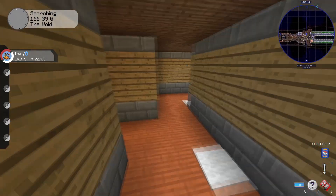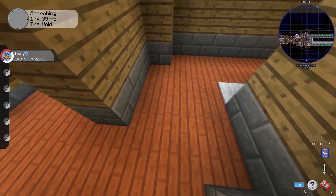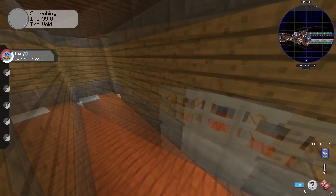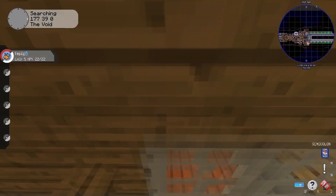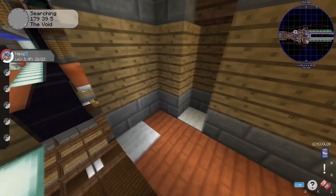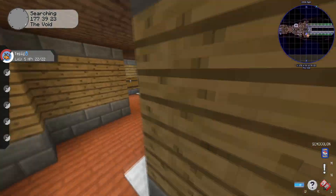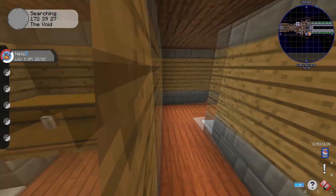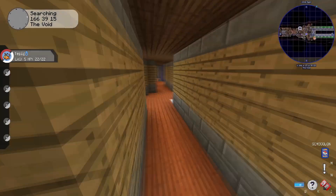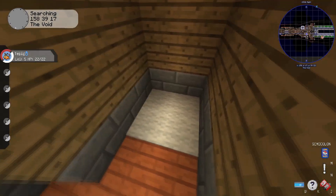Down here on the third floor — you can tell which floor you're on based on the wood color, which I thought was a really interesting little detail. Here's a bigger freezer area for something else. There are a bunch of freezers and more storage over here. There's another elevator — in 1.18 these would actually be scaffolding.